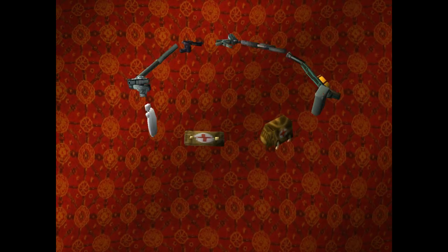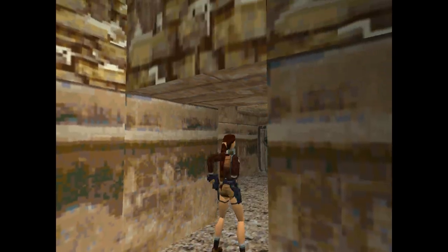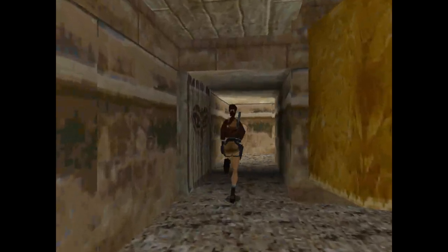What's up everybody, Badass Games, welcome back to Tomb Raider 2. Today we're in the Ice Palace and we got to open this door right there, but we got to shoot this bell. Can't use pistols, so we got to use automatic ammo.